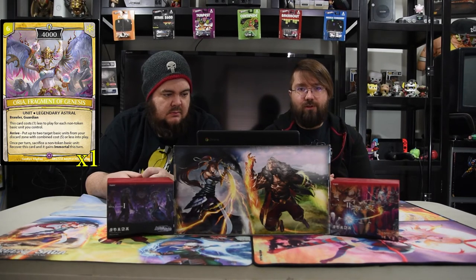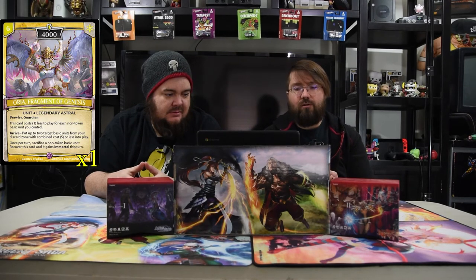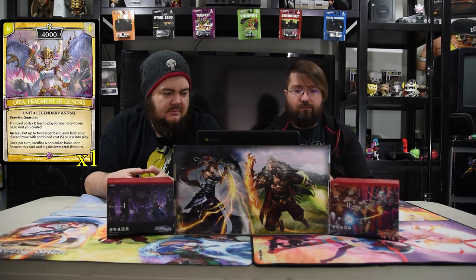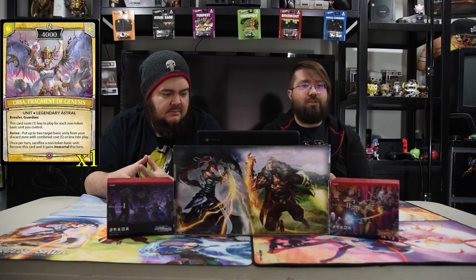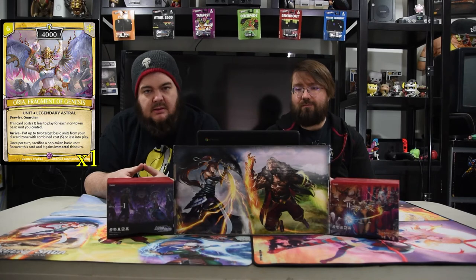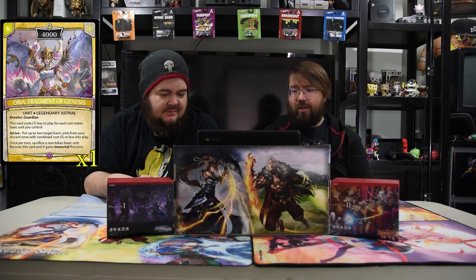Aurea, Fragment of Genesis is a six-drop 4000 legendary astral Brawler Guardian. This card costs one less to play for each non-token basic unit you control. Put up to two target basic units from the discard zone with combined cost of five or less into play. Once per turn, sacrifice a non-basic unit — recover this card and it gains Immortal, so you can swing again for the win or protect it forever since all you have is basic units. Hard-casting it gets you two extra free units — it's insane and will pretty much win you the game.